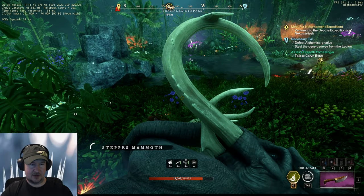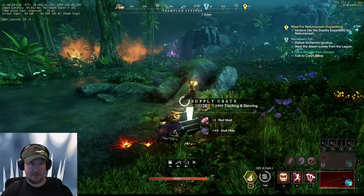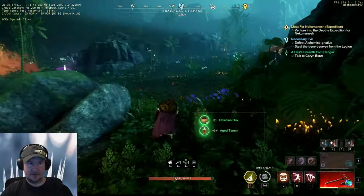There are also a couple of treasure chests here, and there are some lizards — chameleons, whatever you want to call them. You just run around and circle this area to get those, so super easy.